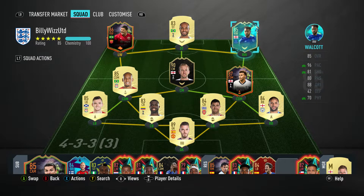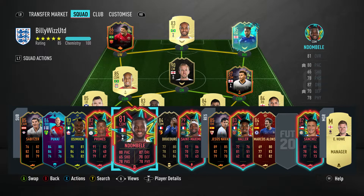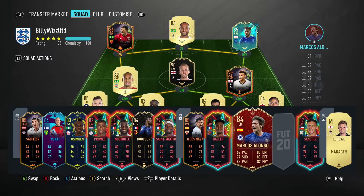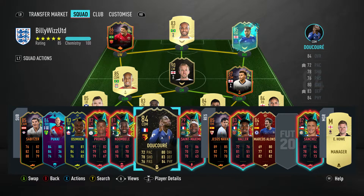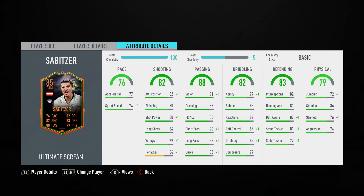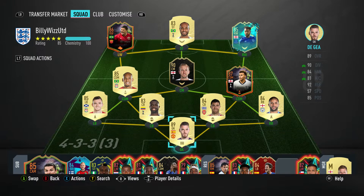On the bench I've got Sabitzer, who is tradable. Most of the others are untradable — Hulk, Walcott, Pookie, Osherman, Promise, Ndombele, Saint-Maximin, Jesus Navas. The only bench players that are tradable are Ducore and Sabitzer. I packed Sabitzer in a rare players pack — he's a beast but doesn't fit the team. Four-star, three-star skill moves — I've been using him as a super sub for Harry Kane and he does the job. He's an all-round centre mid so you could use him as a centre mid or CDM.